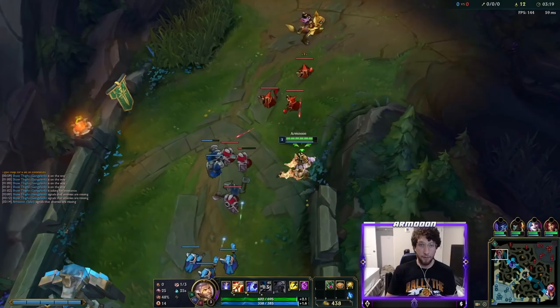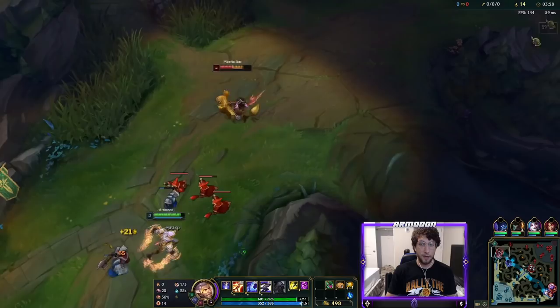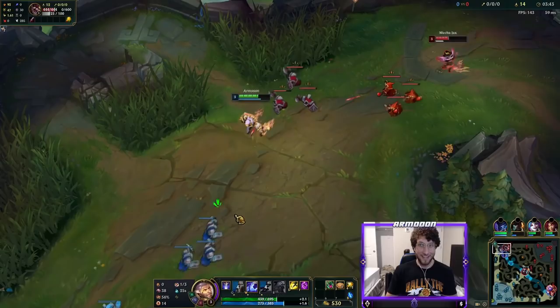I thought he might have gotten a cheater recall off, but no. I want to make sure that Nocturne can take a scuttle safely. As Silas, you'll probably be pushed into the lane pretty early on, and then your top laner will go to help the jungle. Got Nocturne here. I didn't even need Nocturne, actually. I'm pretty surprised.